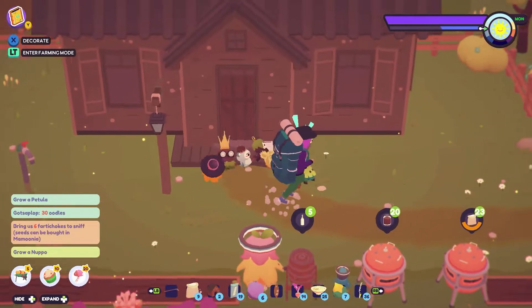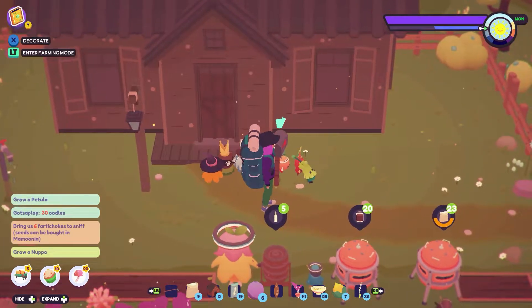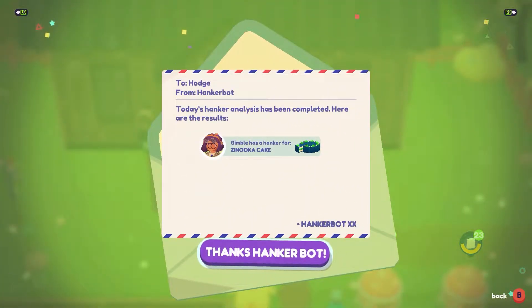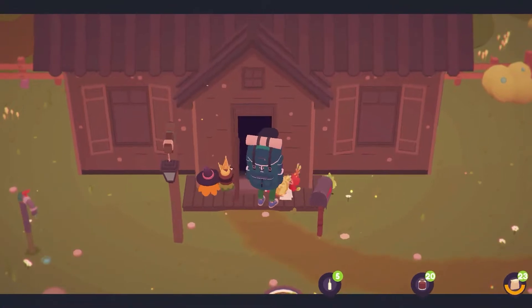Hello friends at Villa Dancing Farmers! It's not rainy today, which is good and bad. A Gimbal wants Zanooka cake. Thanks, Hankerpot. Let's go make some of that.